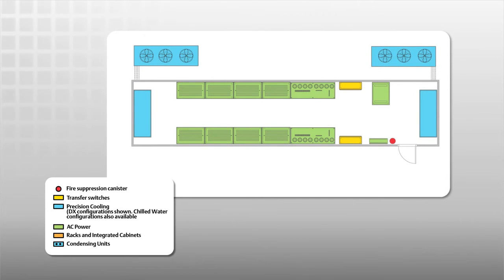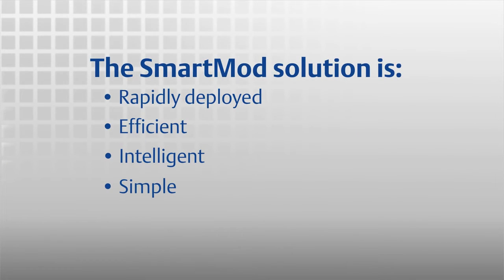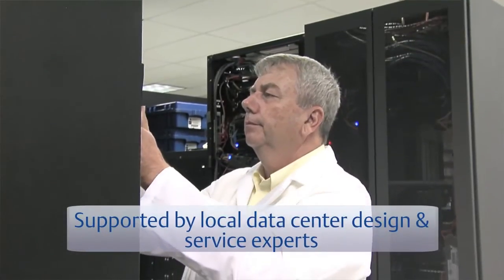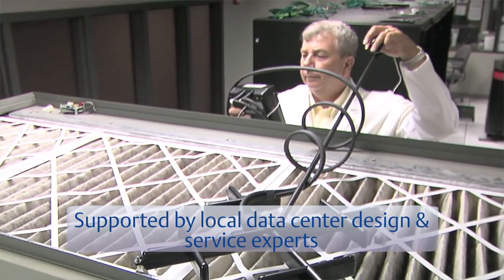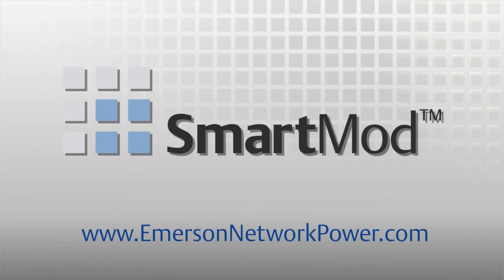All power enclosures have 2N cooling redundancy. Because of its rapid deployment and favorable energy and space efficiencies, the Smart Mod solution is an effective answer to infrastructure needs. Our local representatives possess decades of experience building strong, sound infrastructures for IT environments of all sizes and types. High efficiency infrastructure, physical security, rapid deployment — that's the Smart Mod solution, part of the Smart Solutions family from Emerson Network Power. To learn more, visit www.emersonnetworkpower.com or contact your local Emerson Network Power representative.